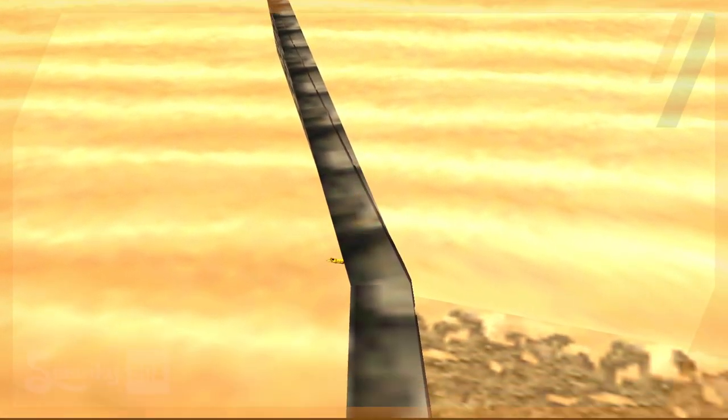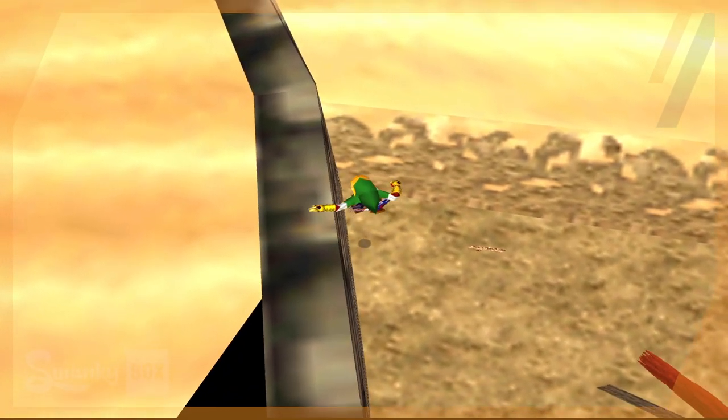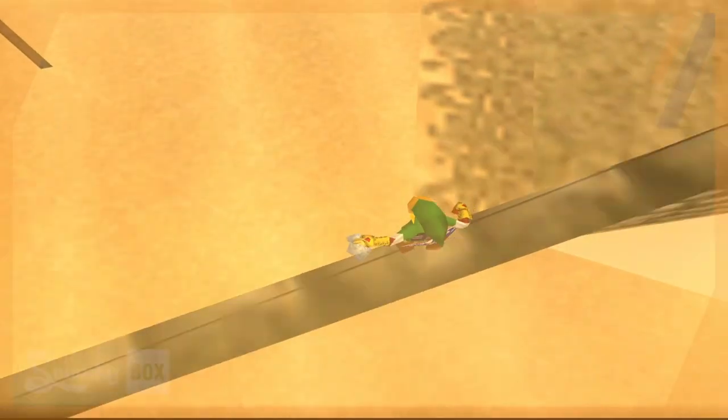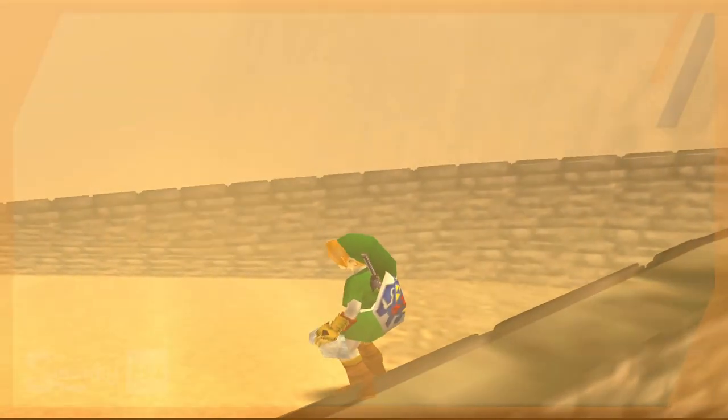You can't actually stand on top of it. If you were to try, you'd see that it's paper thin — just literally a wall with no top — so you just fall behind it and fall out of bounds. What's interesting is that on the miniature version of this map, you can actually walk in the walls.